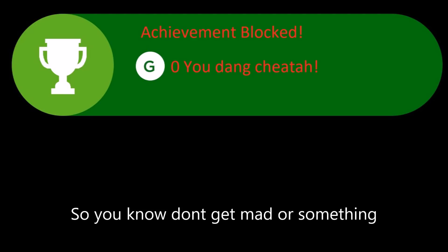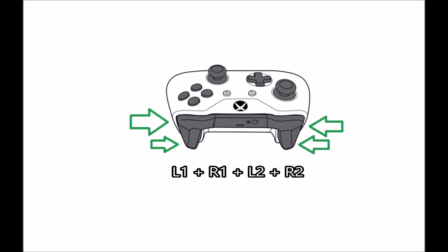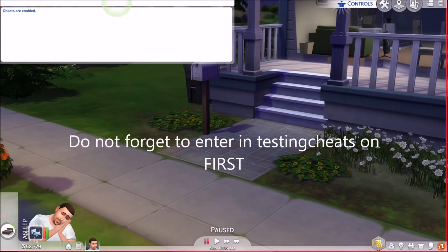Now would you like to know how these are done? It's simple. All you have to do is grab your handy dandy Xbox controller and press these keys in this order. From there you'll be on the way to cheating in no time! All you have to do from here, ladies and gentlemen, is enter in key cheat codes such as, but not limited to, Motherlode or Rosebud. But the very first thing you have to do is turn the ability to cheat on.